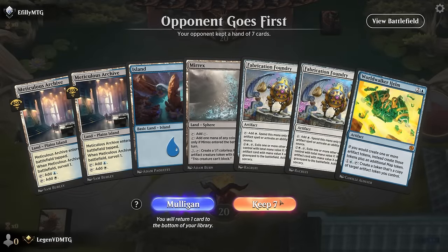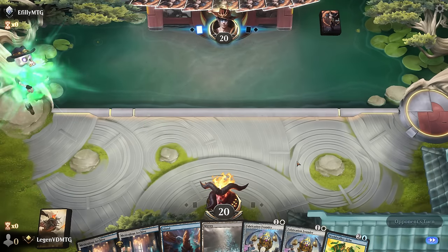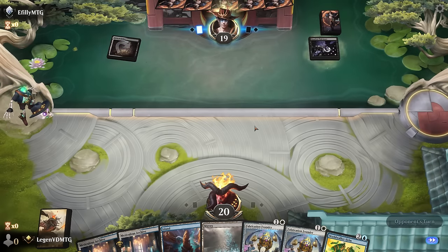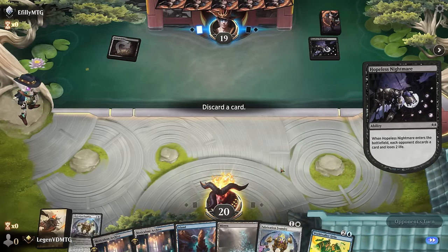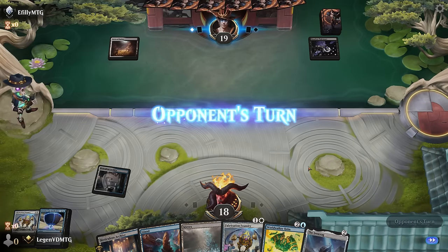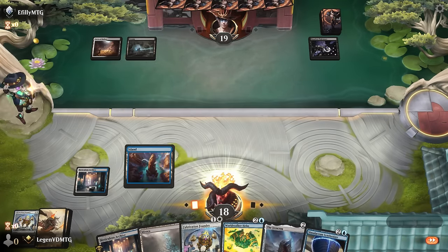Okay, we're on the draw. We've got a keeper — missing some higher-impact artifacts but starting with double Foundry is nice. Turn one Hopeless Nightmare makes us discard. Maybe one Foundry can go, but we definitely want to keep the Synthesizer. So we'll start by playing Foundry.